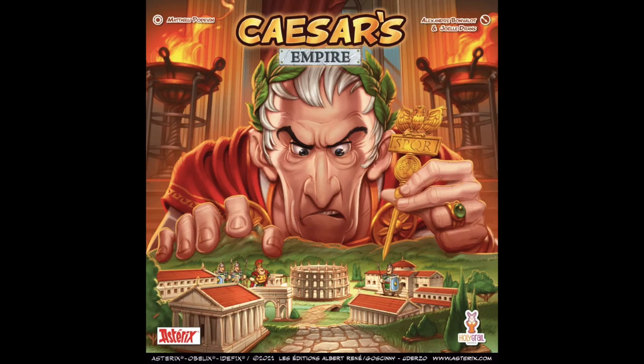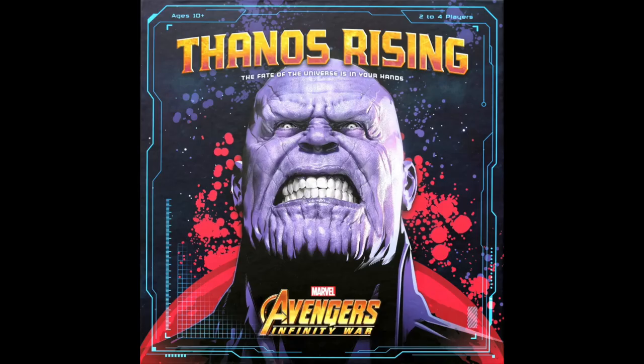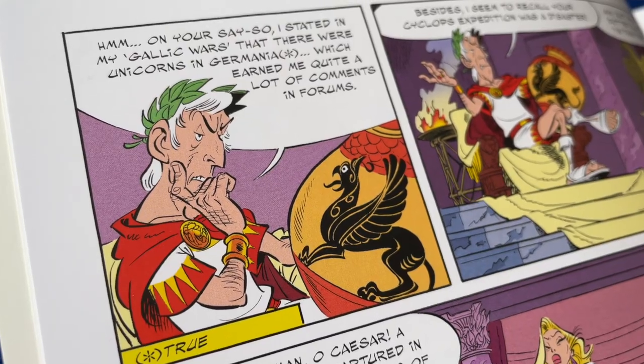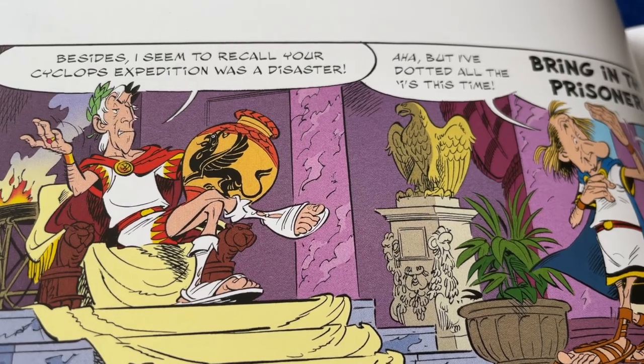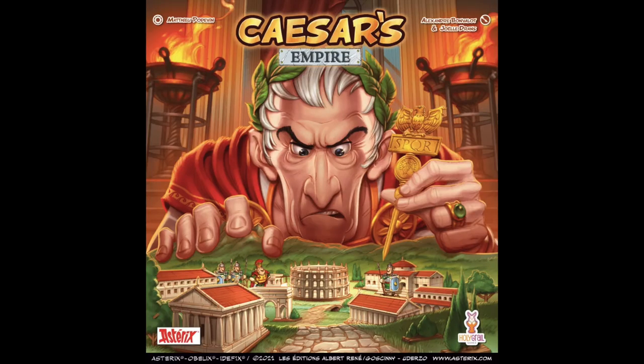I loved the cover image to Caesar's Empire. Julius Caesar looms large and looks so cunning. It's a bold choice to acquire the Asterix license and then theme the game around his enemy. Goscinny and Uderzo's Caesar is not as iconic a villain as Darth Vader or Thanos, so I can't imagine him being a major commercial draw. Yet for those of us deeply attached to the Asterix lore, Caesar's image is instantly recognizable and intriguing. There's a much greater sense of narrative and emotion in this cover — frankly, I think it's awesome.